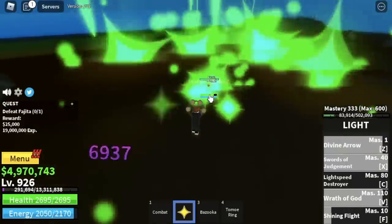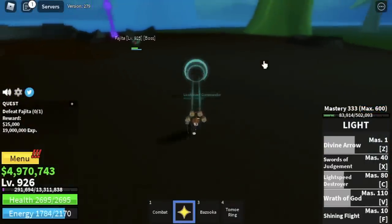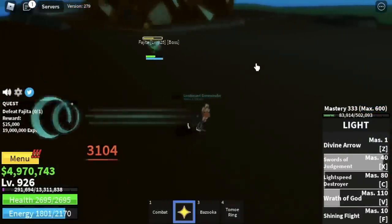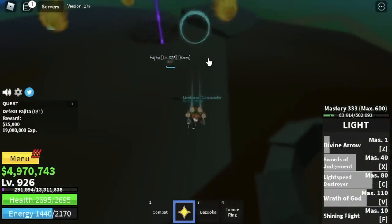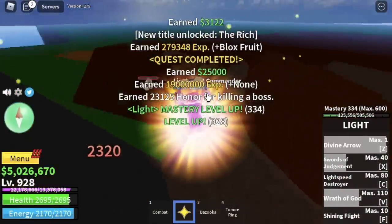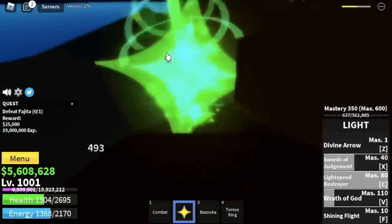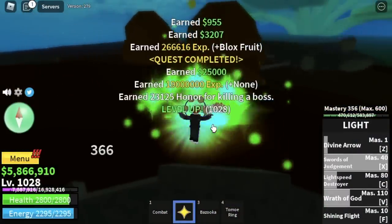The technique here: you need to create distance every time you use all your skills. We've dodged his skill — use all your skills, dodge, create distance, and that's it. As a reminder, you can also grind with the zombies — that's a lot easier compared to fighting this one. But I decided to defeat this boss until I reach level 1028.